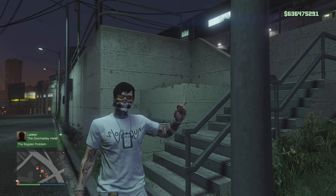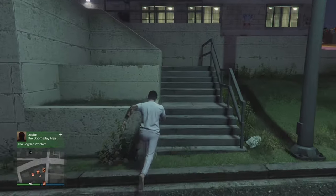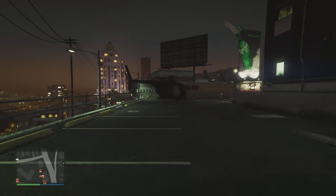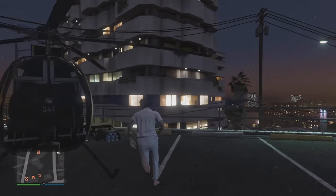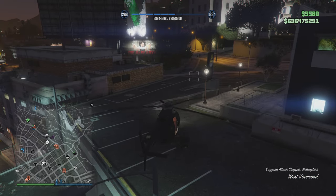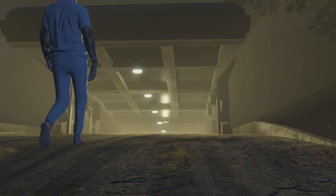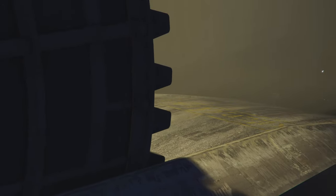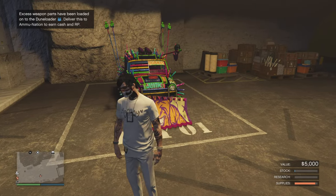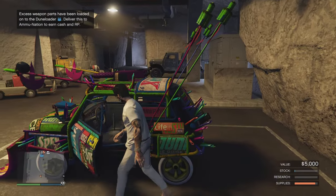Do not use your personal vehicles; use your Buzzard or your spare vehicle from your CEO. As you can see, I'm using my Buzzard from my CEO. Fly to your bunker. When you reach your bunker, enter. I'm here getting in your EC — as you can see, the minimap doesn't show my EC.